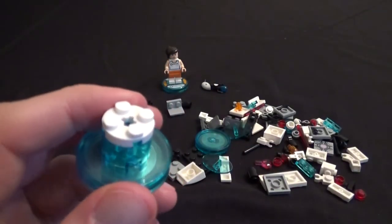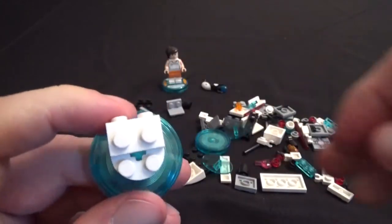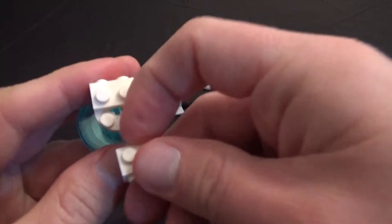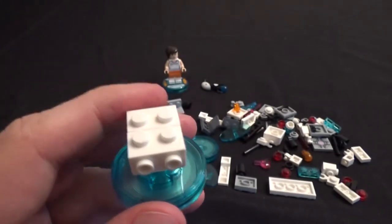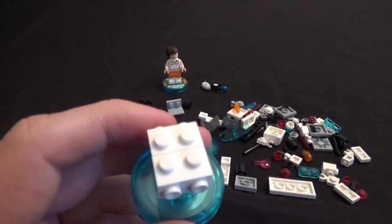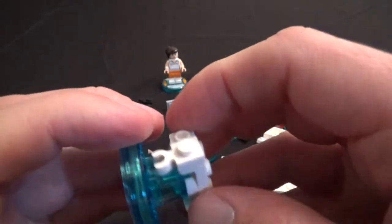Step three also looks pretty easy — we've got two pieces like this, you're going to put one on this side and then one on the other side. Step four, it looks like we take the cute little heart piece and put that on the other side — though that might be hidden for now since we're not building the heart emitter version.